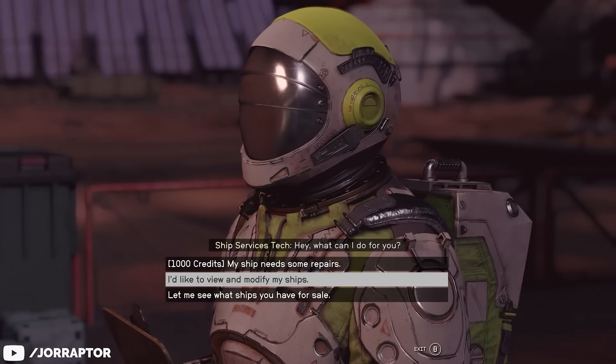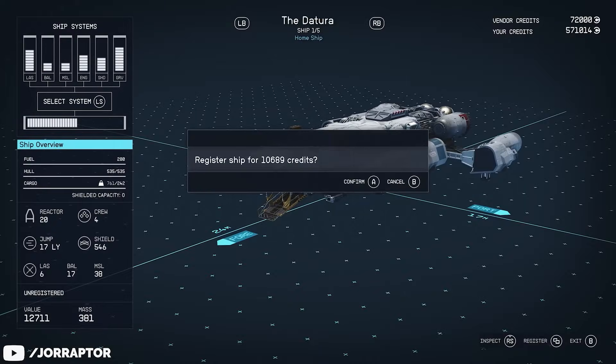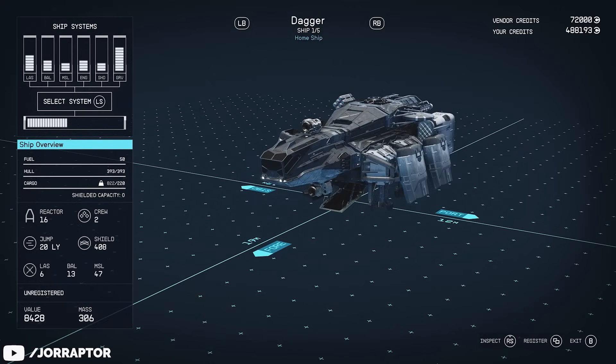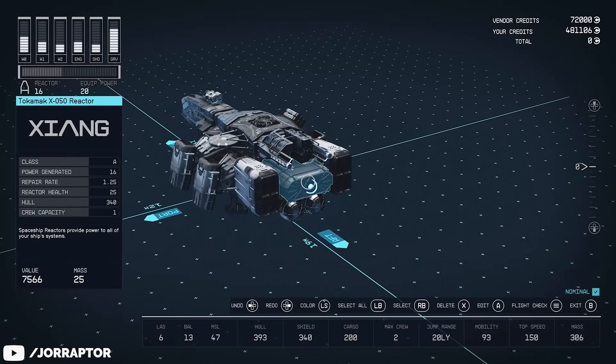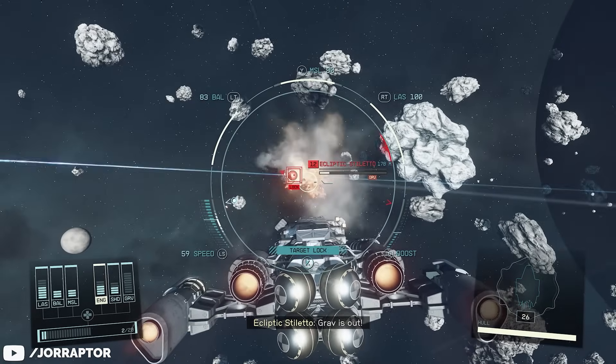That is of course the case with stolen ships. If you want to access features like modding, renaming, or even selling your ship, you need to register it first at any ship mechanic. While it does cost you credits, it is still cheaper than building a similar ship from scratch. But there are enough ships you can earn that you don't need to register, so let's go over those.